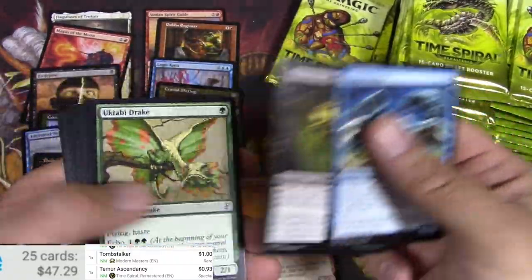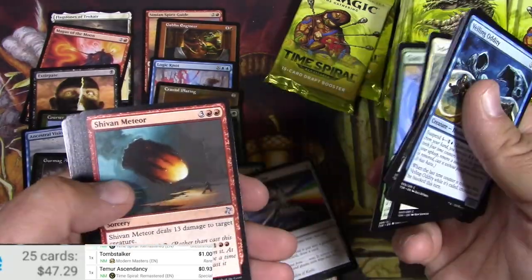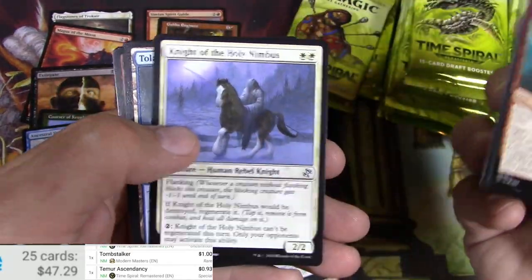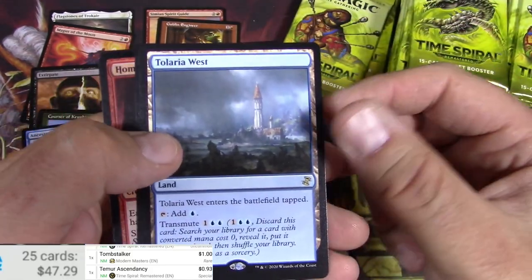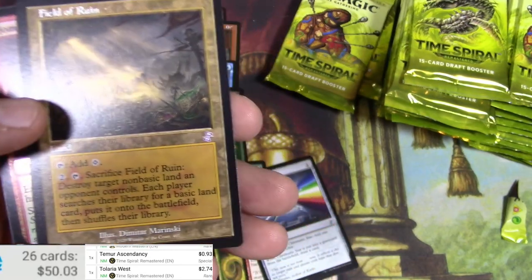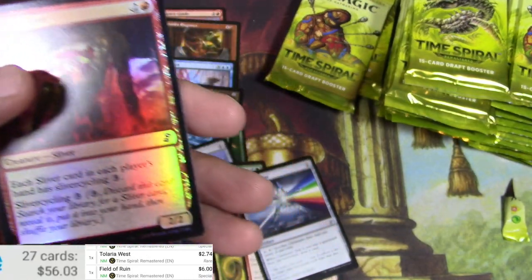Spirit Guide, Spirit Guide, Chromatic Star. Shivan Meteor, Big Game Hunter, Knight of the Holy Nemesis, and a Telaria's West — excellent — and a Field of Ruin. That might be okay, couple bucks. Six bucks for the Field — excellent.